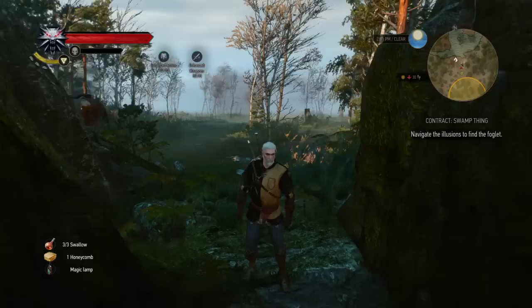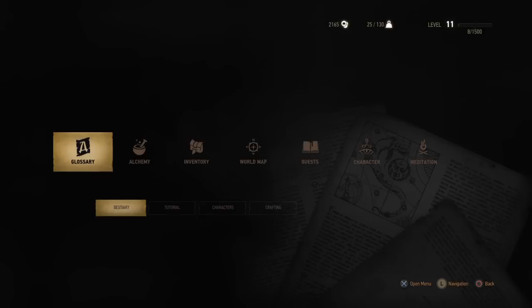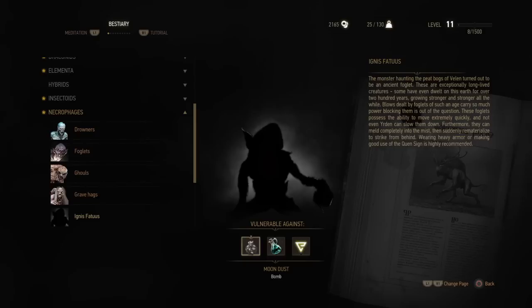What's up guys and welcome to another Witcher 3 tutorial from the Dirty Doctors. I'm Dalton and today I'm going to be showing you how to defeat Ignis Fetus, the swamp thing. I've seen online a lot of people are having a problem trying to kill this guy, so I'm going to try to give you guys a couple tips and pointers on how you can kill him relatively easy.